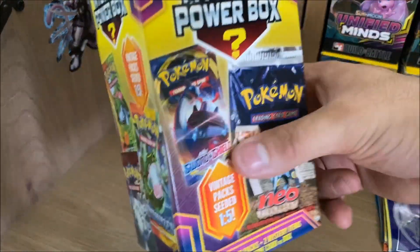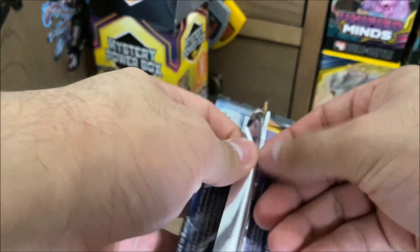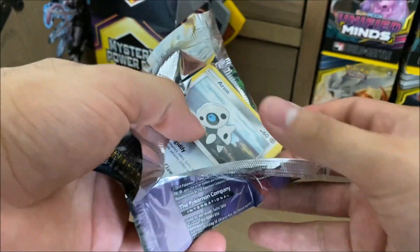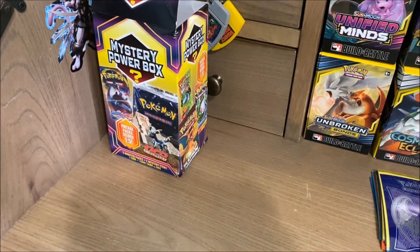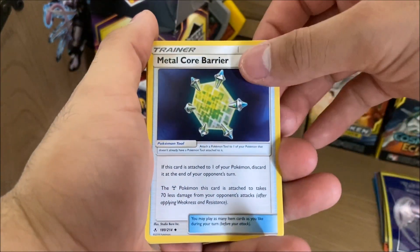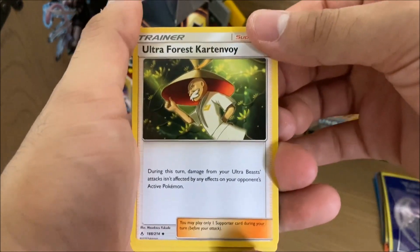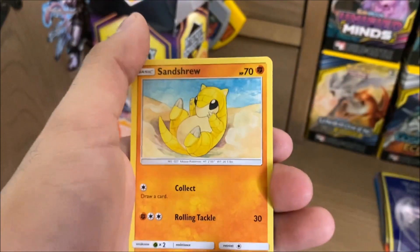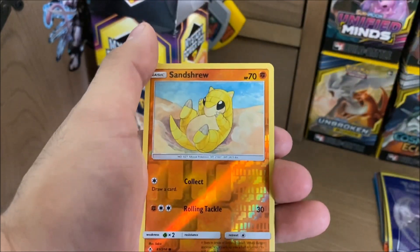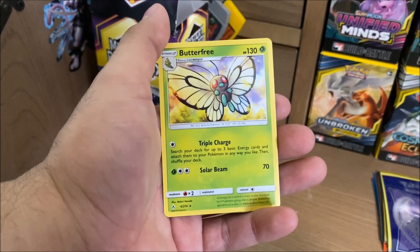Two more packs — are we going to get a mystery pack? Let's see what we got here — Broken Bonds. I mean, that is a good pack. It's not going to pay for this, obviously, but it is a good pack. Remove the code card. We got: Psychic Energy, Metal Core Barrier, Tentacool, Ultra Forest, Kartana — oh my gosh, I can never pronounce their name — Arron, Sandshrew, Gastly, Tangela, Venonat, Reverse Holo Sandshrew, and... a Butterfree.